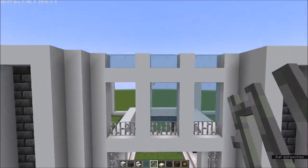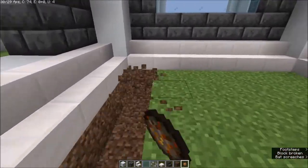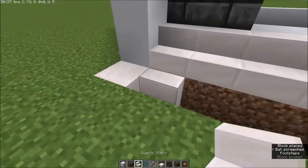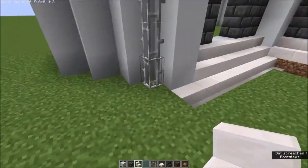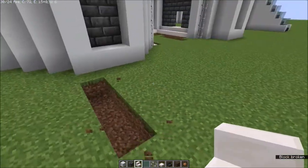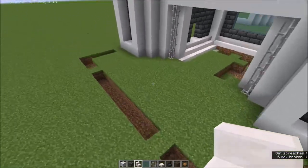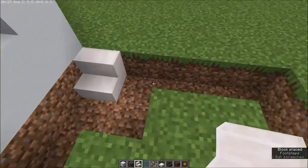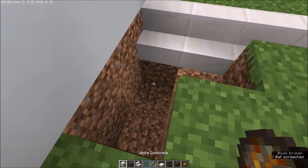After your sites are in, go back in here, get rid of the blocks on the sides, and get your stairs. Create a T-shape going from here to this side. Dig out the sides, place your stairs, then remove the bottom block and place your concrete.